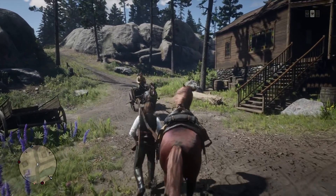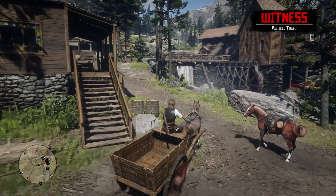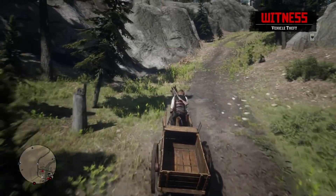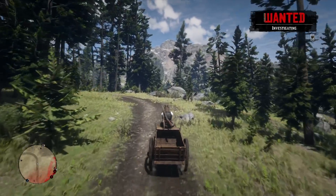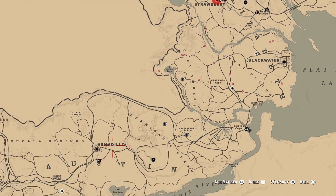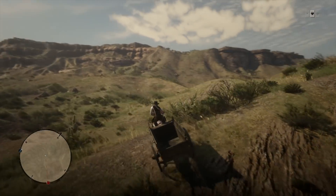The best place I would recommend to find one is in Strawberry. Honestly, what I would recommend is just hopping to different lobbies until you find one — you'll typically see NPCs riding them into town. The wagons come in a couple of different variations, shapes, and sizes, but all of them are single-seater only and will usually have a little storage container on the back. This is what you actually need. Once you've acquired one, you'll want to make the long journey to the spot between Tumbleweed and Armadillo — essentially near Chola Springs, at a hill towards the edge of the map.